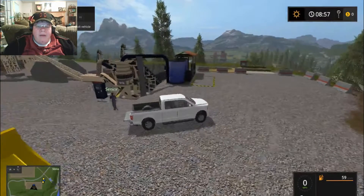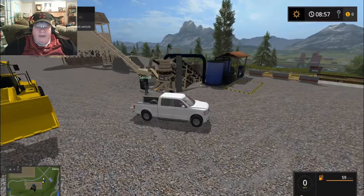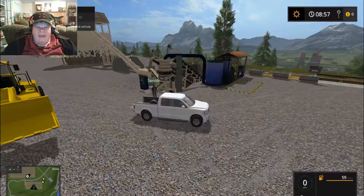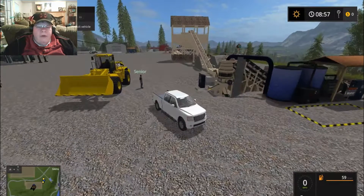We're just checking out some of the machinery here, and then we're going to help Senior with delivering water so we can get some gold. It's pretty cool that you can get gold just like in Minecraft. This is going to be episode two of my Minecraft and Farming Simulator series — that's my series for this month's version of Farming Simulator in Senior's Farm.